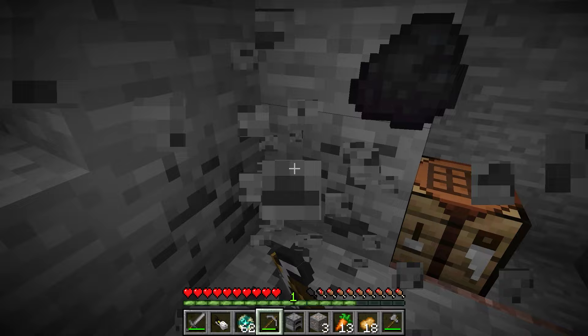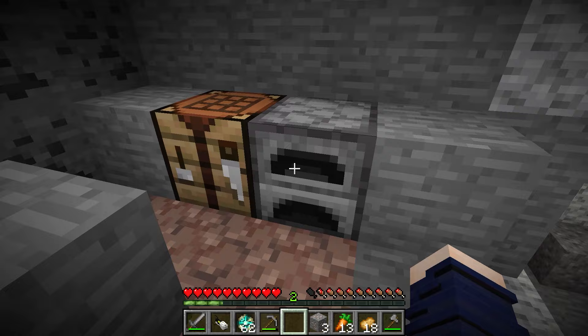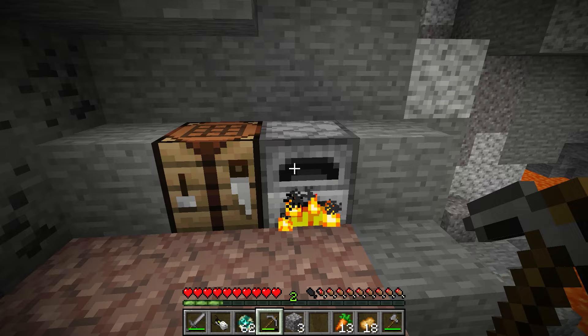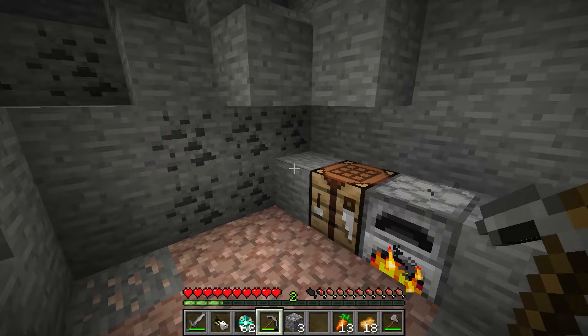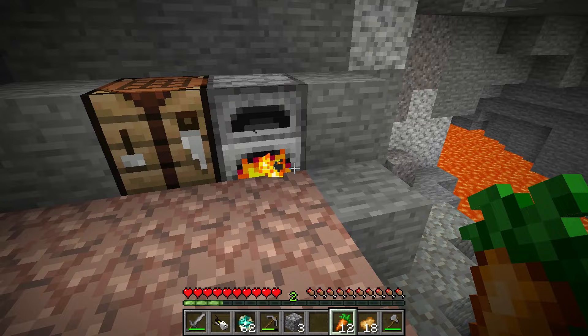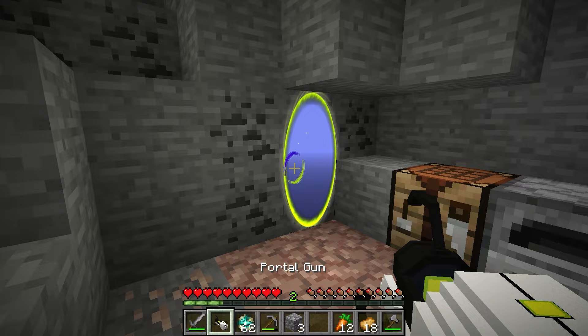I'll mine out a section here to make a little shelter. I'll smelt my iron. Whoa, look at the crafting table — it's so cool! I'll try putting it on its side over here. And then the furnace — wow, that looks very realistic. I'll make some doors now.